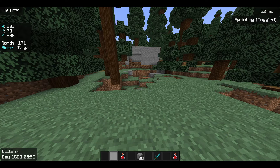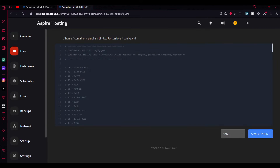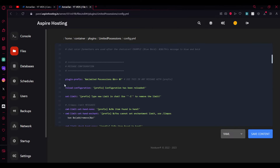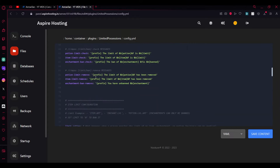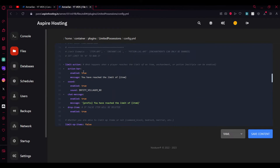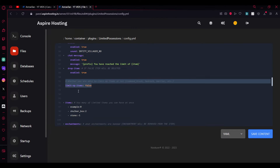Now let's get into the configuration part. There is only one configuration file. Here are some chat codes you can use, and here is some message configuration which you can edit. Here is where you can edit the limit action — you can send a message, an action bar, or a sound. These were false by default but you can enable them.